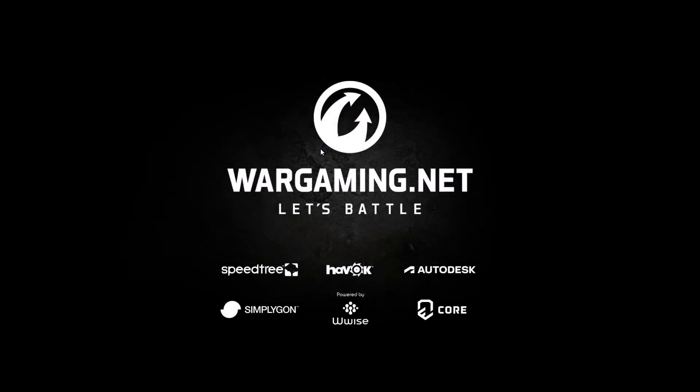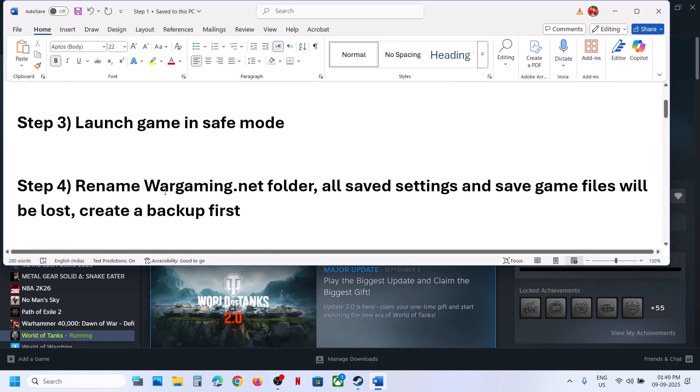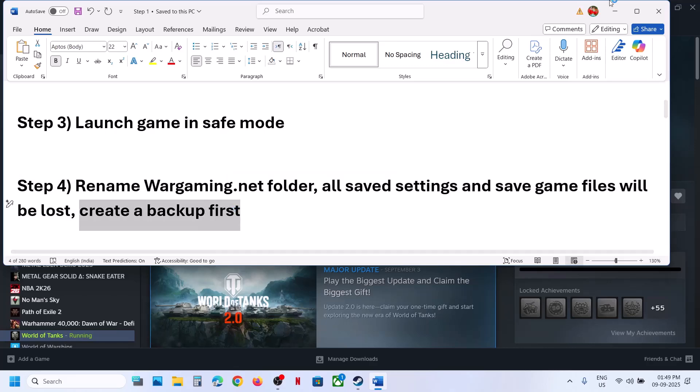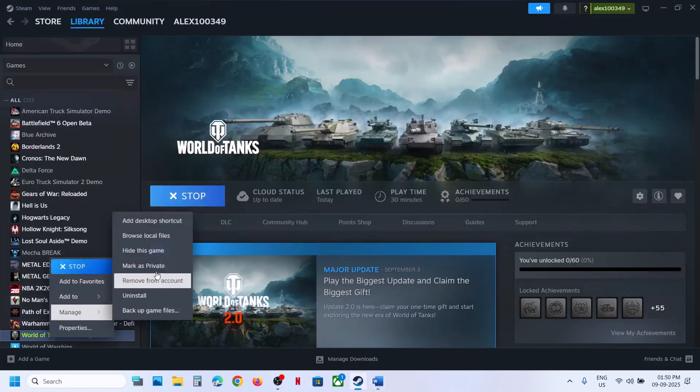Still not working? The next step is to rename the Wargaming.net folder. Please note that all saved settings will be lost and you might also lose your save game files, so save game progress will be lost. Create a backup first. Make a right-click on the game, select Manage, and click on Browse Local Files.